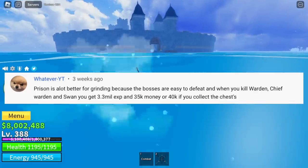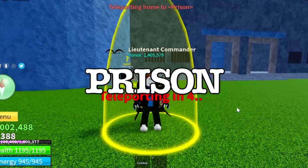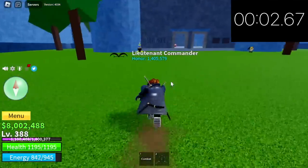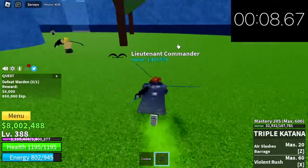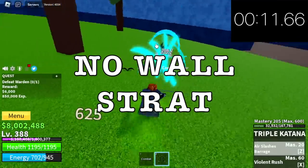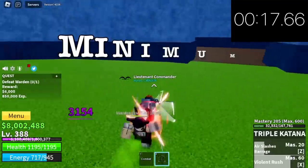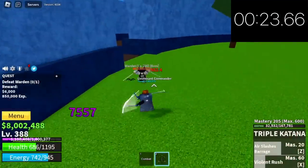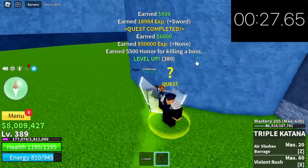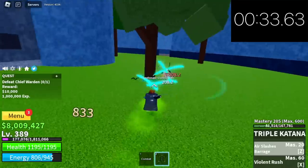Next comment: prison is a lot better for grinding because the bosses are easy to defeat, and when you kill a warden you will get lots of money. So let's head to the prison and time it. There are a total of 3 bosses here and lots of chests. No wall strat — why? Because you will be wasting lots of time. You need to defeat it face to face, and you need a minimum level of 240 to start these quests. The most important quest here is the swan quest because it gives out the most bellies. We're done with the warden — that is 6,000 bellies — check the time: 33 seconds.